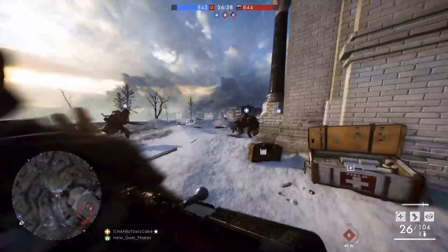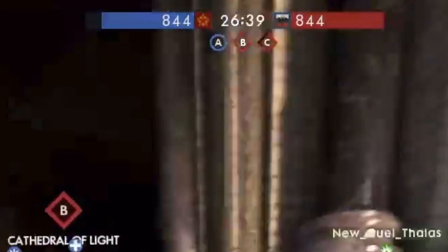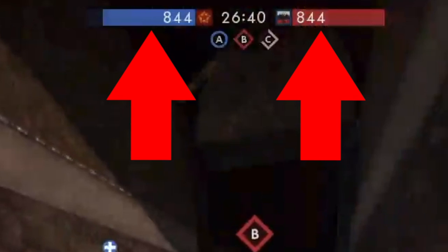Now if you look to the bottom left, you can obviously see the minimap, where red indicates enemy spotted players — basically the people I need to kill — and the blue guys are my team, the friendlies, the ones I generally want to stick around with. If you look at the top, you can see the scoreboard. In Battlefield, you can see objectives A, B, and C.